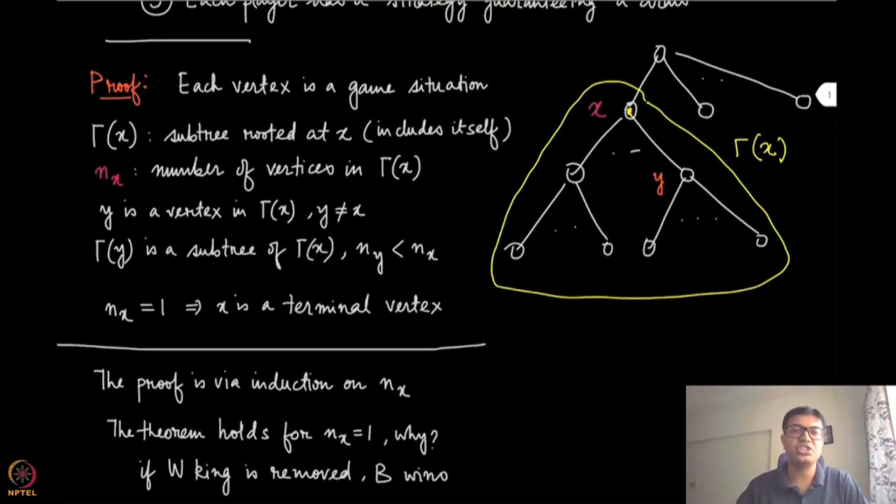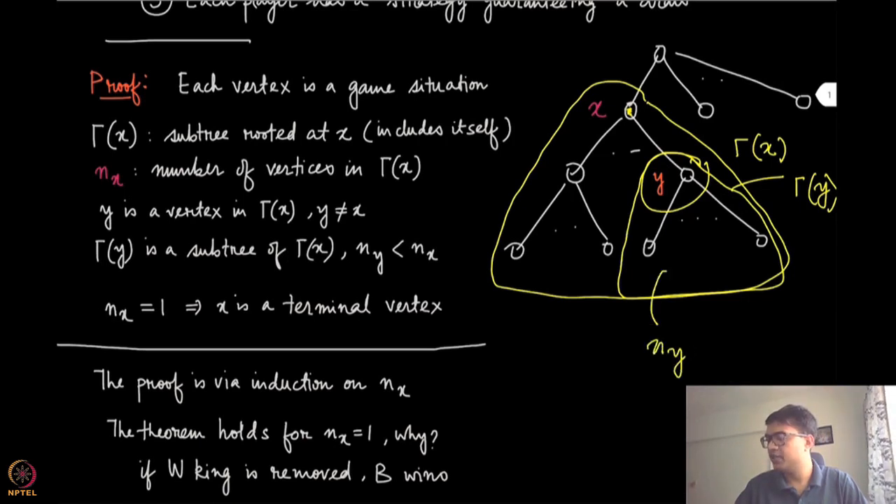Consider a node y which is a vertex in the subtree gamma of x, where y is not equal to x. Because this is a tree, the subtree rooted at y — gamma of y — is a subgraph of gamma of x, and therefore n(y) is certainly smaller than n(x). We also know that if n(x) equals 1, there exists only one node in this subtree, which is x itself, making x a terminal node — no future actions are possible and the game ends. When the game ends, it ends in one of three outcomes: win for white, win for black, or a draw.